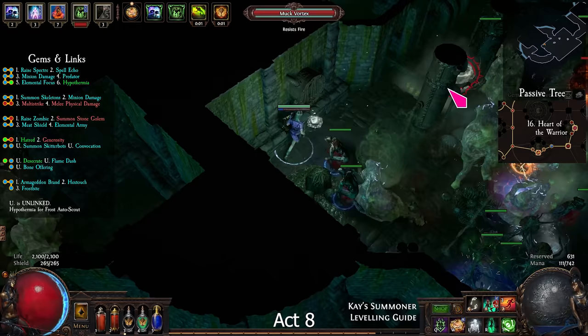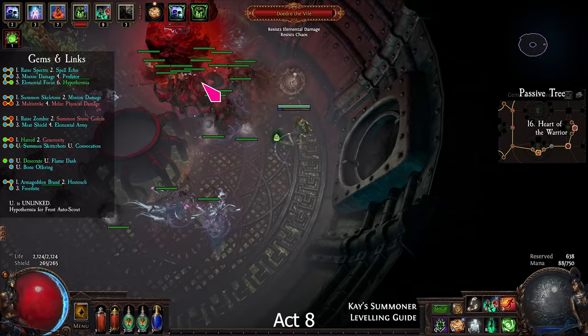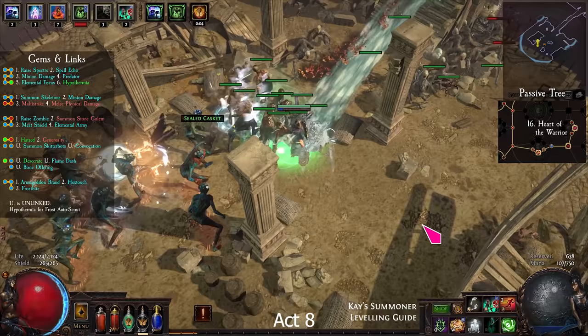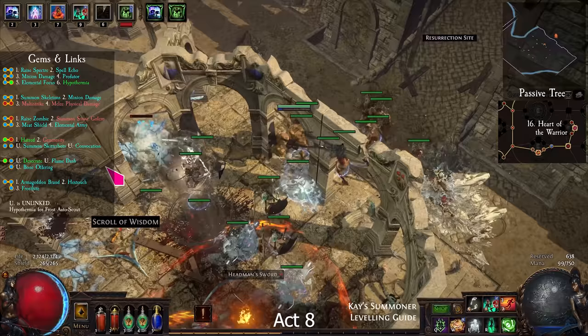Back in Sarn, go through the Toxic Conduit and dodge in the Cesspool. Then kill the boss in the Cauldron. From the waypoint, go up and exit to the Quay. Stay next to the water and find a small island. Take the Ankh of Eternity from the sealed casket. Find the Resurrection Site, then kill Tolman.